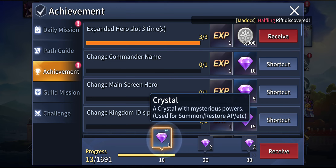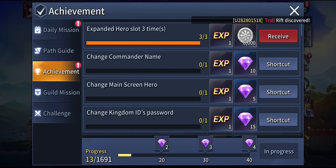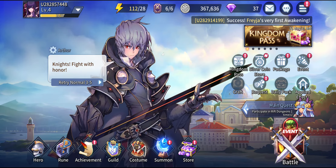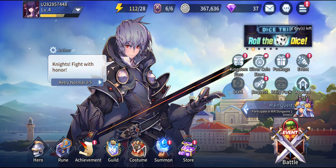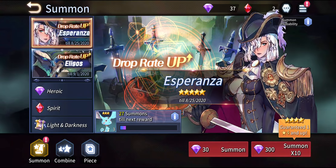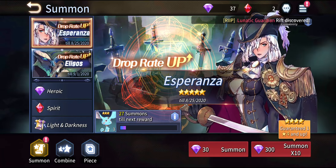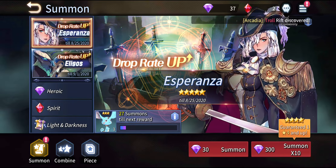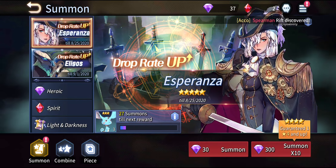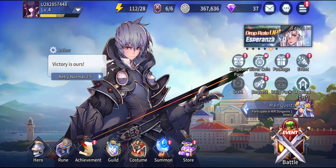Just click on Achievements and you can collect crystals right over there. Keep on fulfilling your achievements, missions, and so many other things to keep collecting your main gacha currency — that's going to be crystals. Once you have 300 crystals, go into the summon and do your multi-summon. If you manage to get the 5-star Nat Hero unit, stop right there and go into the 5-star select summon ticket and get the best 5-star Nat Hero unit, then start the game. But if you are not satisfied, just keep on doing it over and over again — the pain continues.